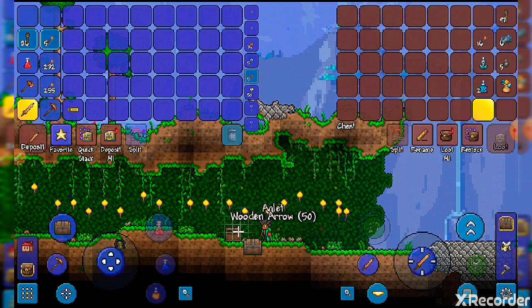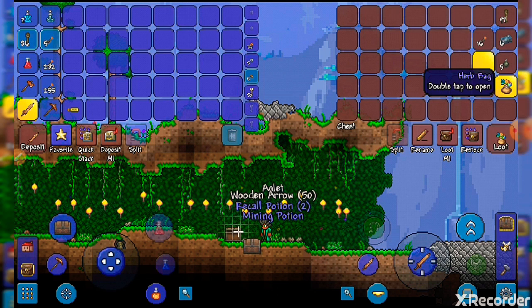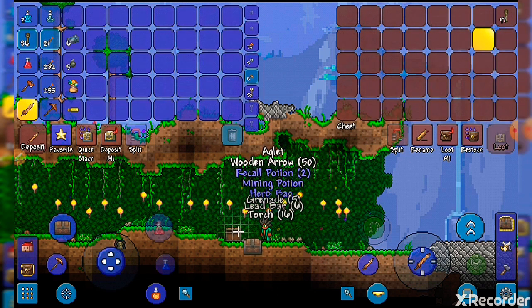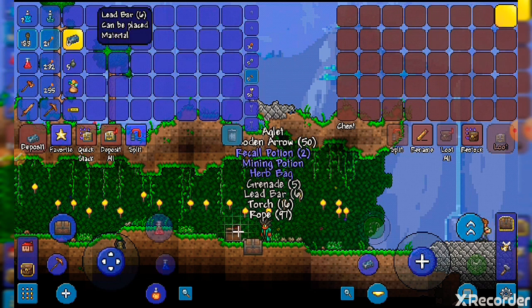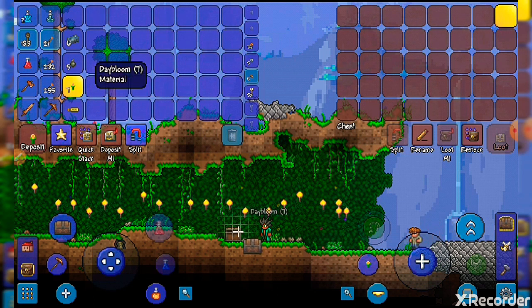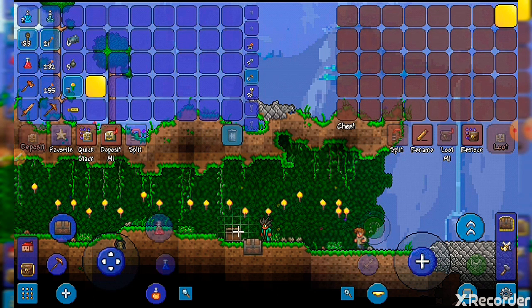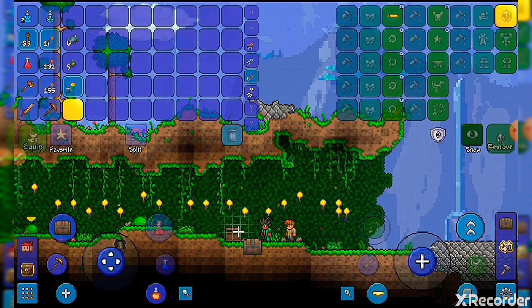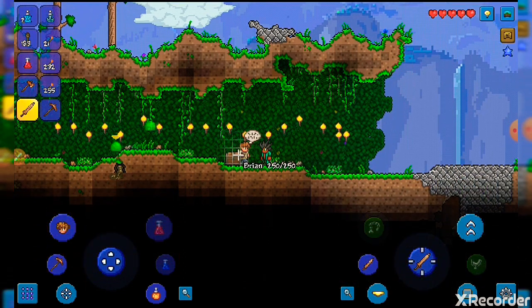I need a torch. Let me tap to open — oh, we got a table! This is the equipment bar. Wait a minute, we have some slimes over here.